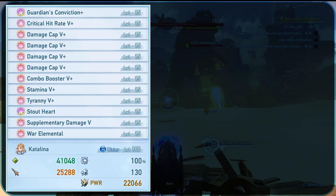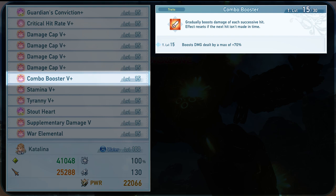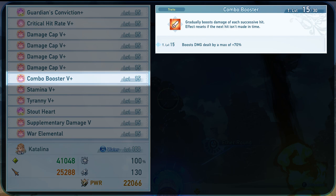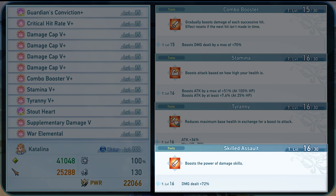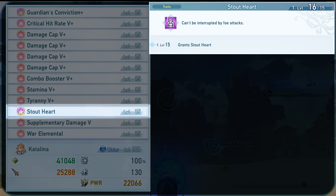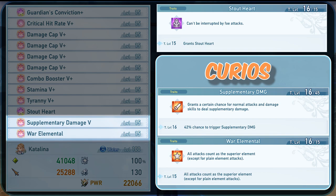Catalina actually utilizes combo booster very well. If you remember our Guardian's Conviction trait, it has a 100% chance to proc supplementary damage. Even if it's only 10% of the base damage, the extra instance of damage will give us an extra stack of combo booster. This means every input gives us 2 stacks instead of 1, letting us reach max stacks much easier. Then we add Stamina and Tyranny because they are the best attack boosters. It is also worth mentioning that if you want to add a 4th damage booster to your build, Field Assault is a very strong pick for the Ares version of Enchanted Lands. For the next slot, we are running Stout Heart. And we have the Curios — these 2 traits both have different ways to bypass the damage cap, but they are both locked behind the RNG of the Curio boxes. Because of this, I recommend only getting 1 of each.